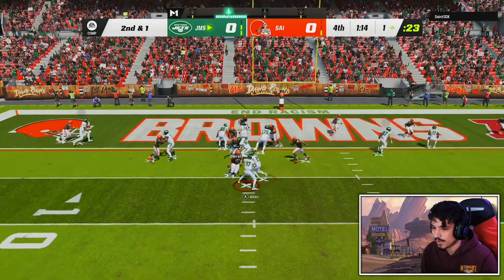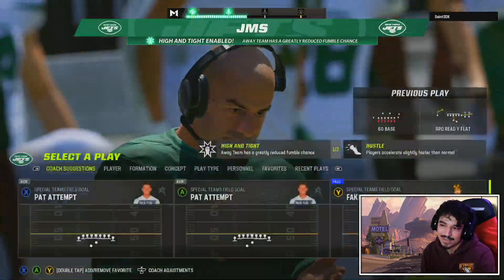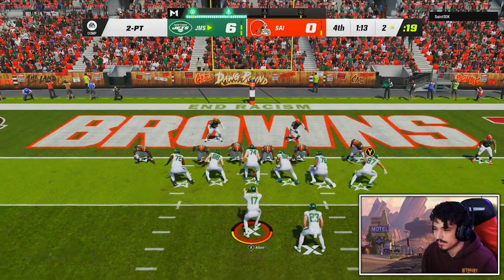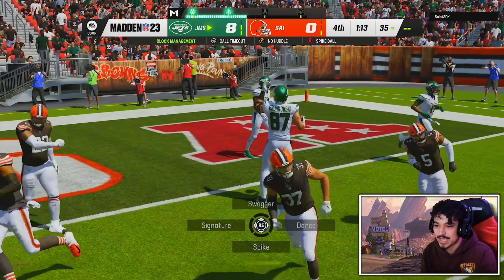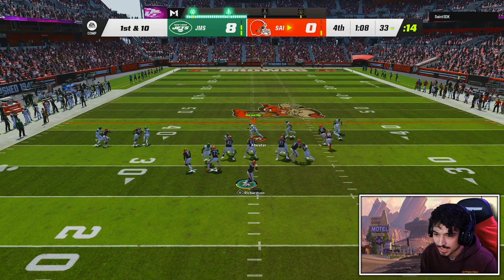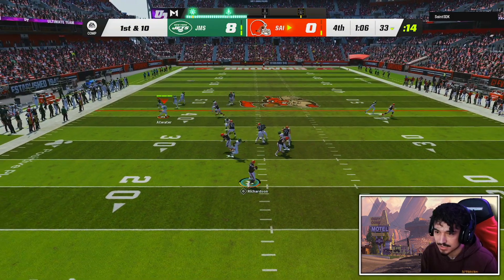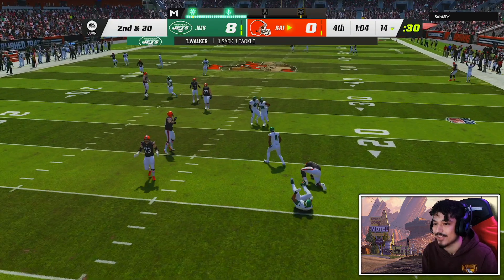Gronk is open — I guess we'll score this. One timeout. All he needs is a touchdown. He needs a two-point conversion now to win this game. We cannot lose this game now — that's huge. The best we're gonna get is overtime. Nothing is actually going to be open. Walker makes the sack — it's huge. He's going to have to call timeout.